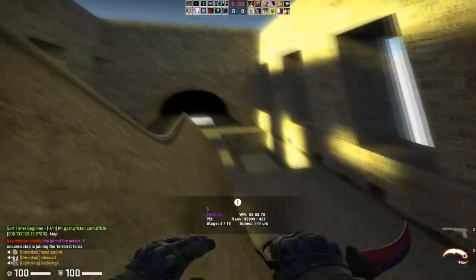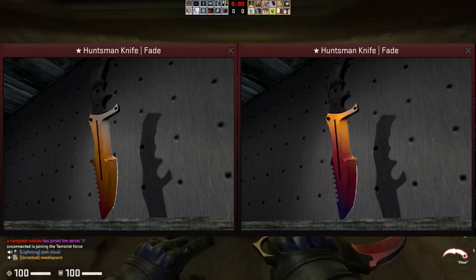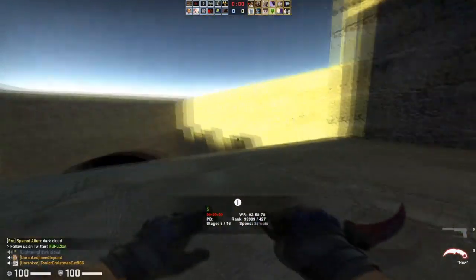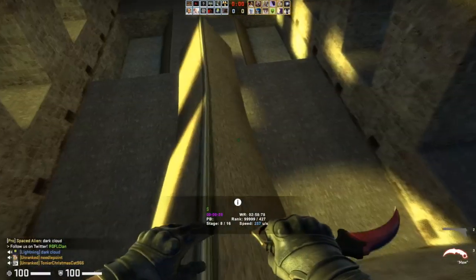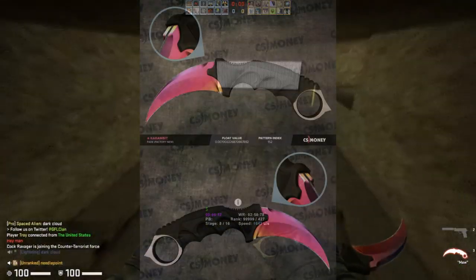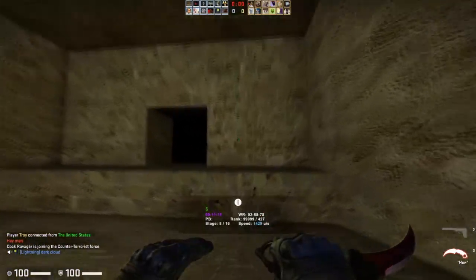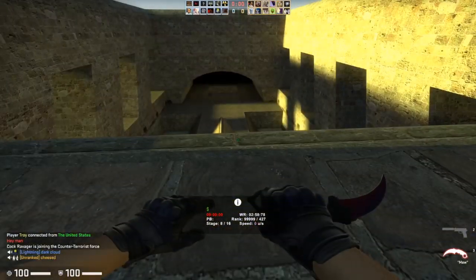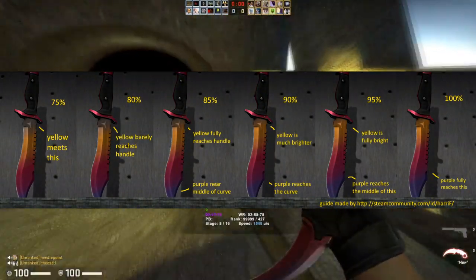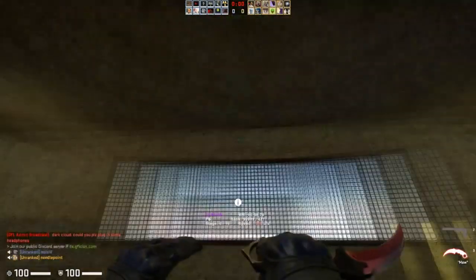Moving on and still speaking of karambits, we next have fade percentage. Fade percentage refers specifically to fade — not marble fade, just specifically fade. Fade percentage can happen on pretty much any knife in the game that has a fade skin and it does determine value quite a bit. For example, a karambit fade with 100% fade is going to go for around $1,200 USD, maybe even up to $1,400 USD if the knife is really good. Compare that to one with market value fade, which is only going to be worth around $800 and is usually around 80-90% fade. It doesn't affect lower tier knives like falchions as much, but does still affect their value.